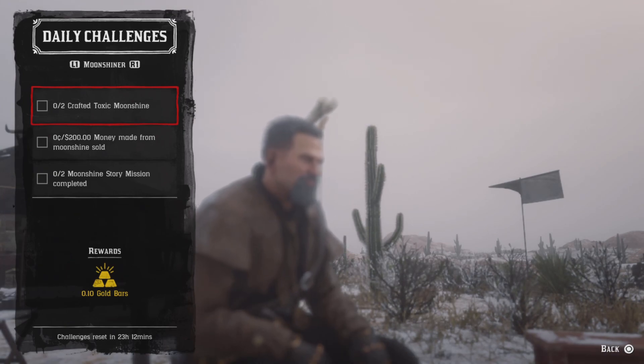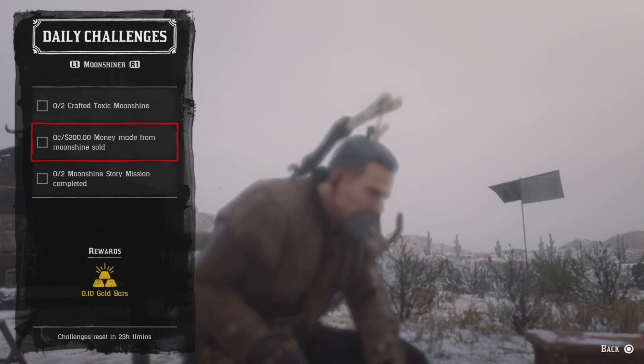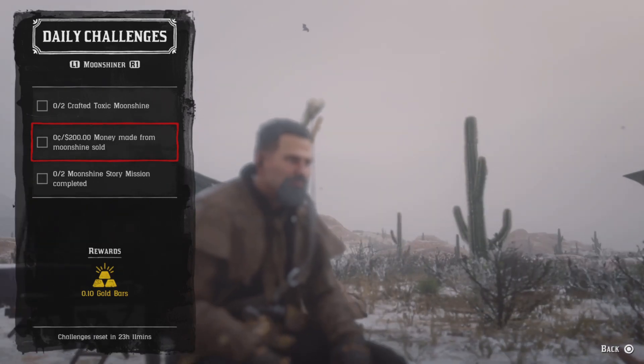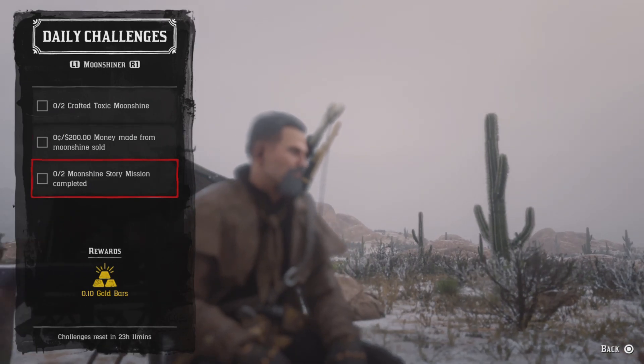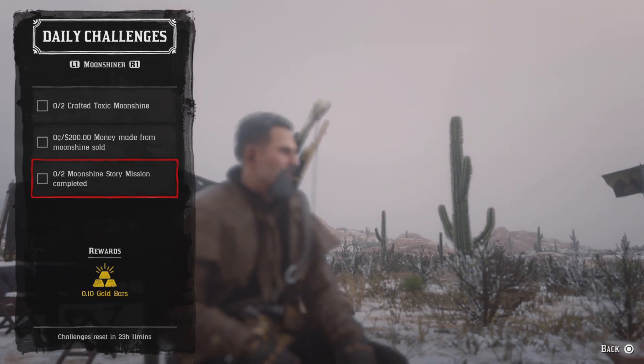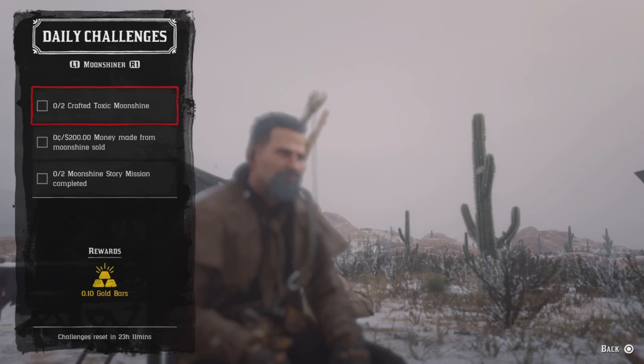Go ahead and craft two toxic moonshine and that challenge will be completed. For 200 dollars money made from moonshine sold, go down to Marcel's and make a batch worth at least 200 dollars. Once it's finished, deliver it and that challenge will be completed. For two moonshine story missions completed, go up to Maggie and request a moonshine story mission — once you do two, that challenge will be completed. There's a 45-minute cooldown between each one.